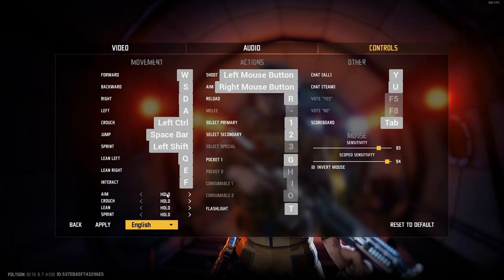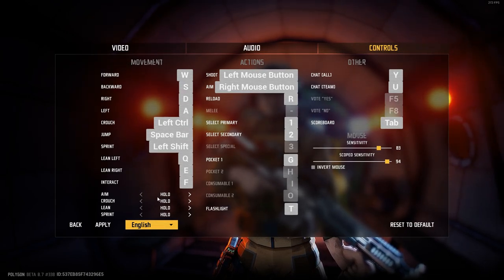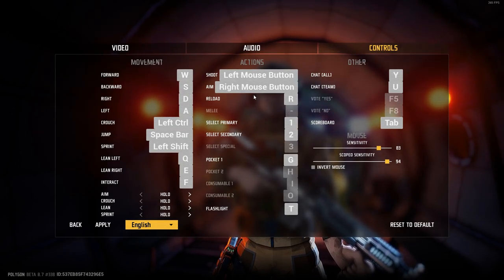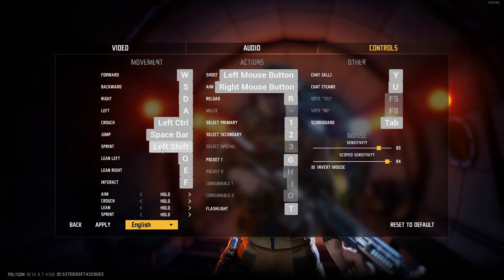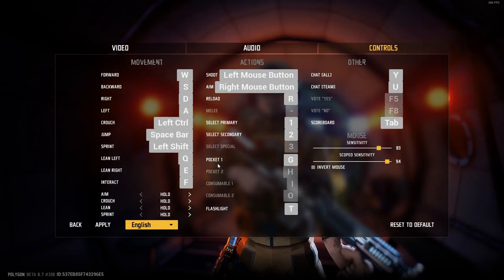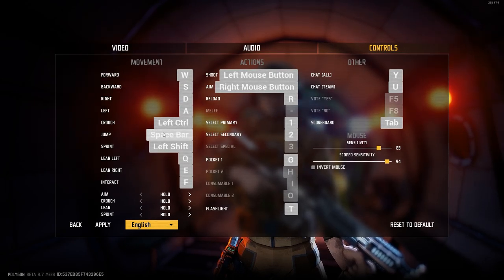I have aim on hold. A lot of people have it on just click, but I like hold because it's one less action when you're switching from target to target. Leaning I don't really use a lot. Grenade is on G, select primary and secondary are one and two, reloading is R. Normal movement. Crouch I usually have on C - it's just easier for me with my fingers. Sprint is on left shift. Jump I have on a mouse button as well - it's bound through my mouse program, not in-game. So I don't jump with spacebar; I usually jump with a mouse button. Jumping with spacebar is definitely the easiest though.